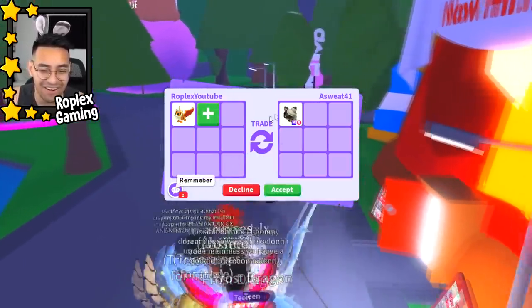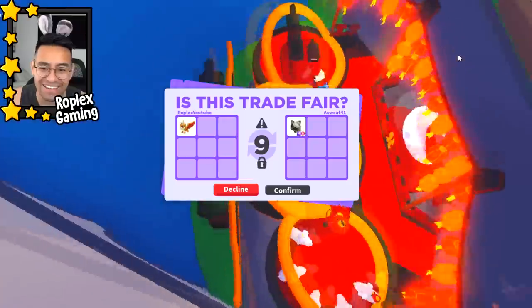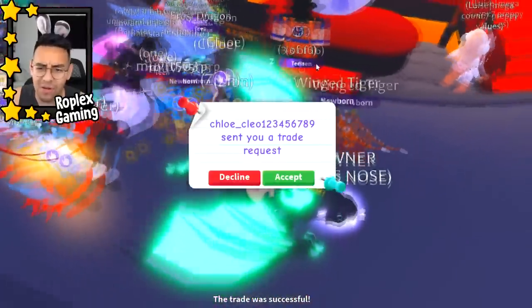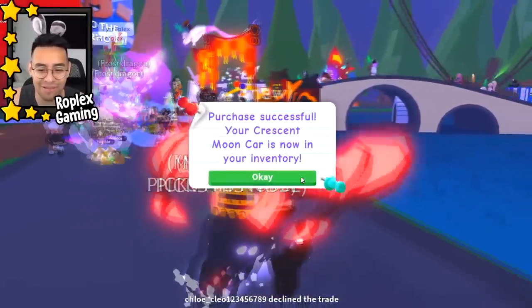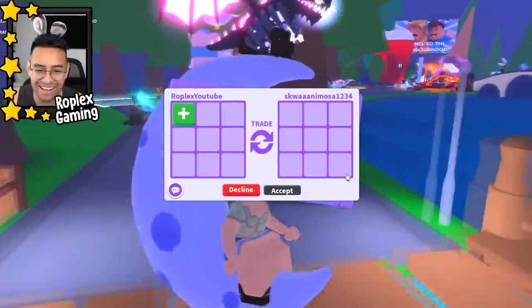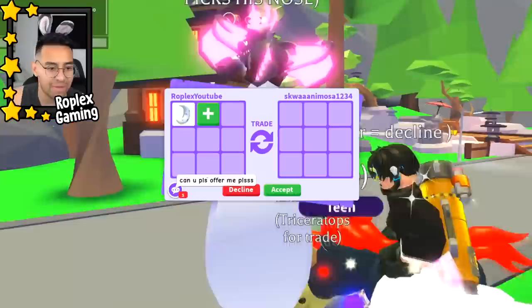I did trade that guy — he was in another video. He must be in a different time zone. He gave me that mega black mummy cat — that's crazy, a mega black Halloween mummy cat! We could also try something — I'm going to buy the crescent moon car; it's 10,000 bucks, probably the most expensive thing I've ever purchased. Let's ride it — oh this is pretty cool, it's kind of floating! How does it act in the water? It literally floats above the water.